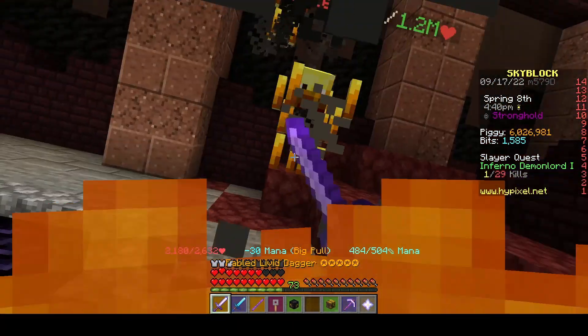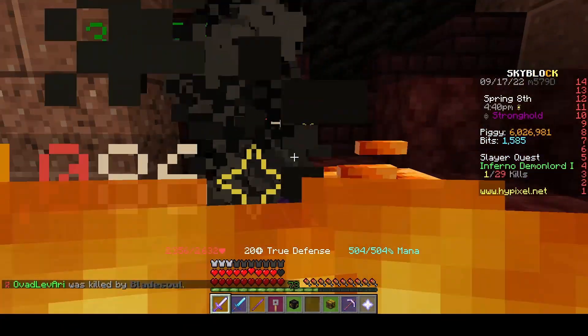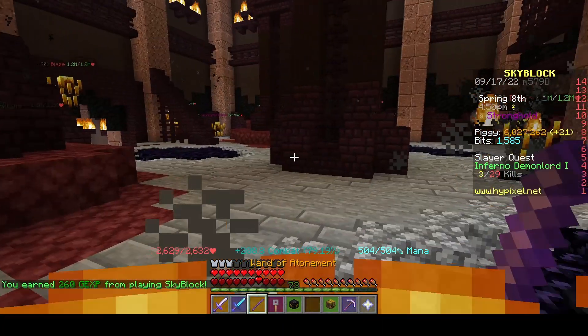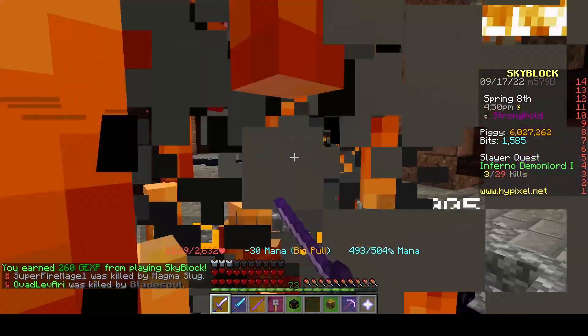Let's see my damage to Blazes. Looks like 200k. Used to be like 90k. So it's like 230k without Triple Strike, I think. That is absolutely a mega improvement.